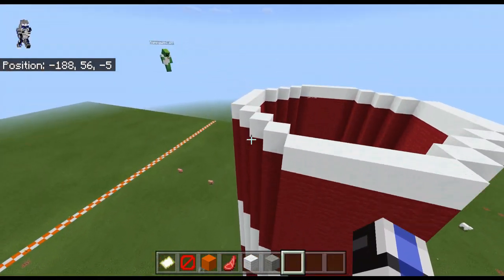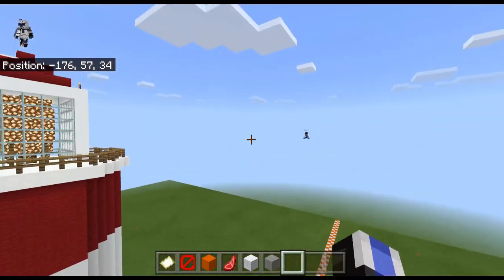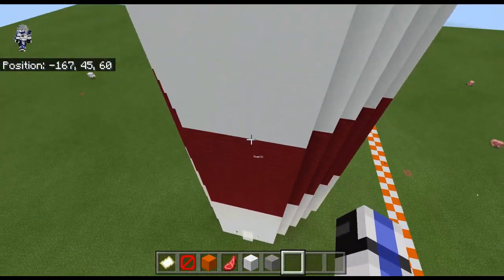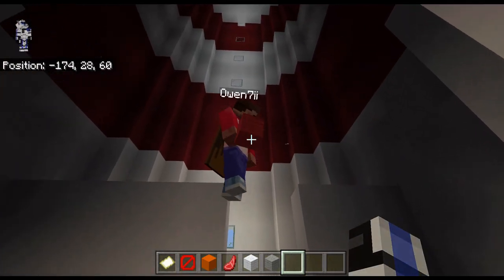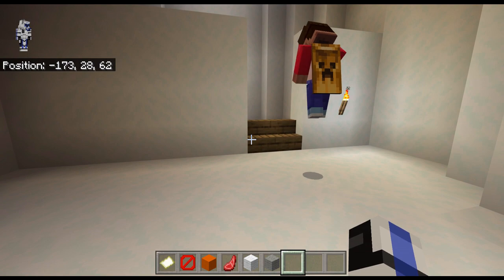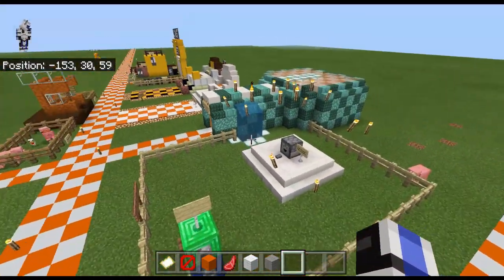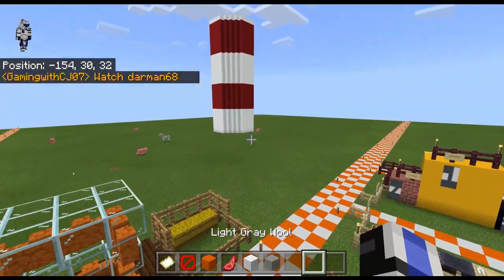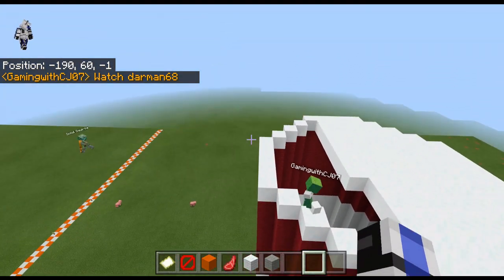CJ is making the top part here, while Owen looks like he's working on some of the walls — he might be following Darwin now. I have built the lighthouse myself in my world so I know how it should look. CJ is helping out his teammate here.